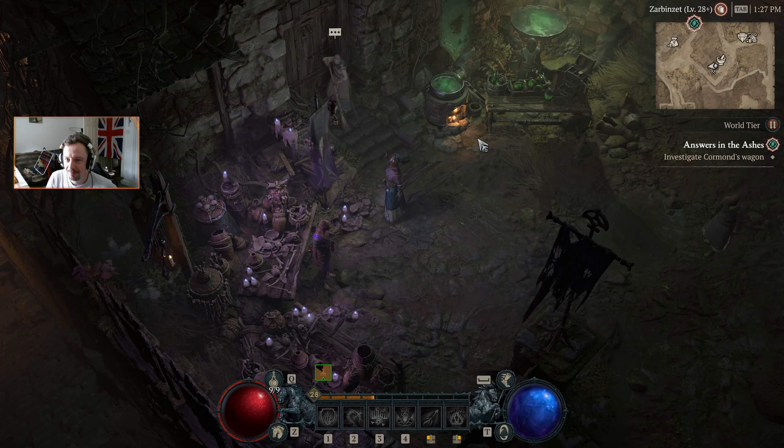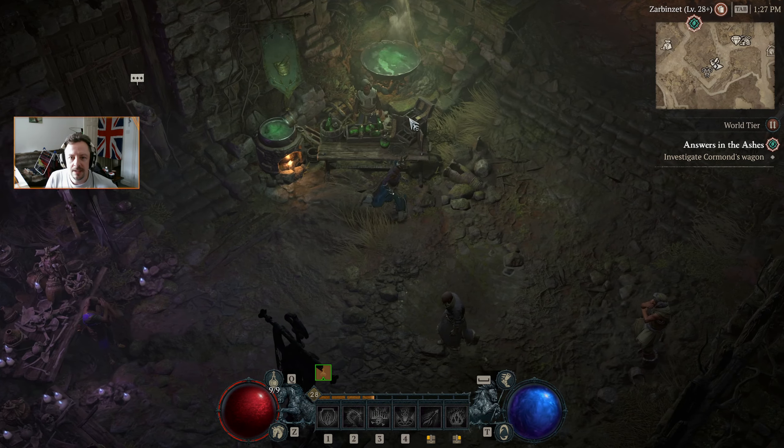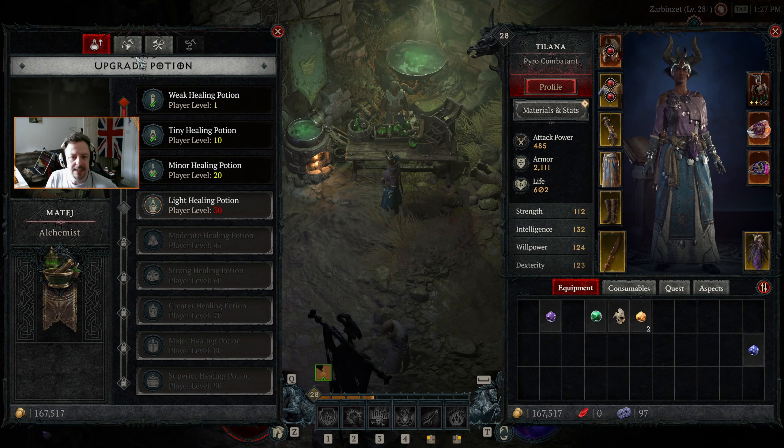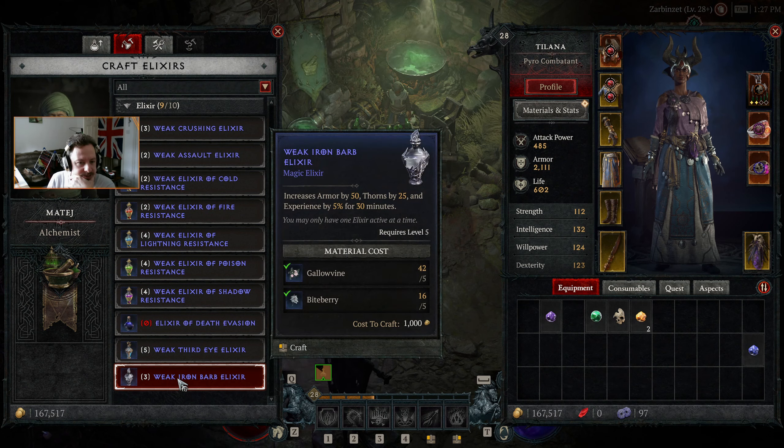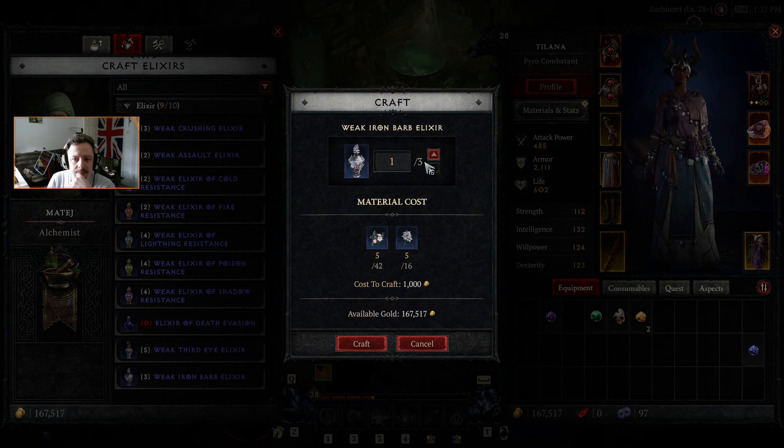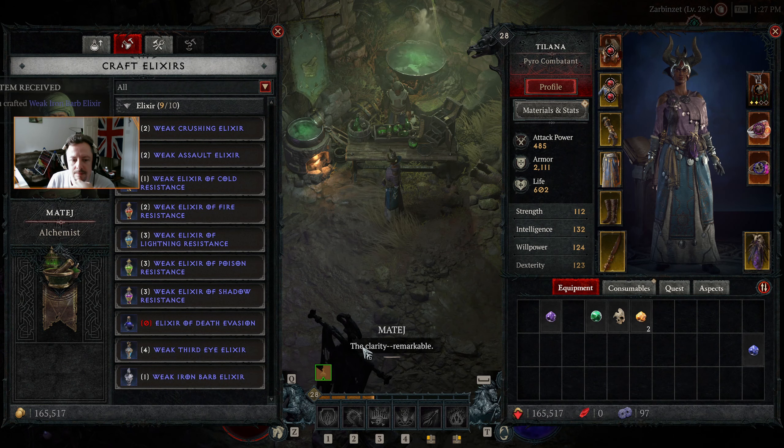That's given us an extra 5% damage reduction — it's pretty big. Over here I'd like some Iron Barb Elixirs please.